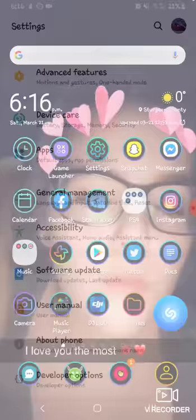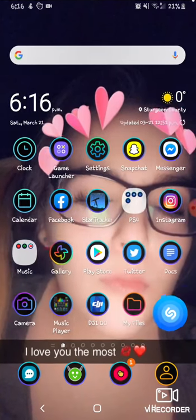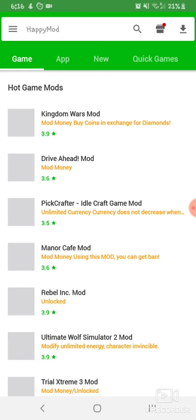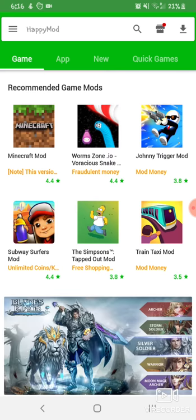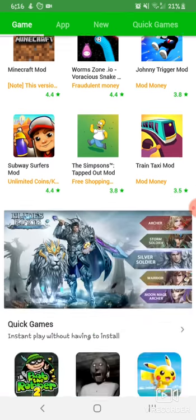Then it'll say Open or Install. It's an app so it's gonna download quickly. When it loads up and says 100%, it actually means 100% - it's fully modded with money, free shopping, unlimited coins. It says all that right there.